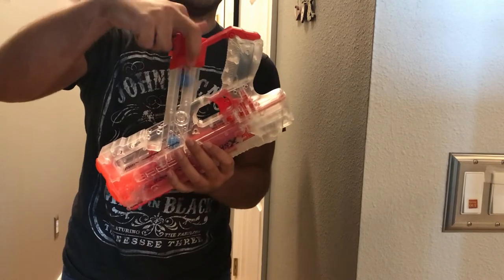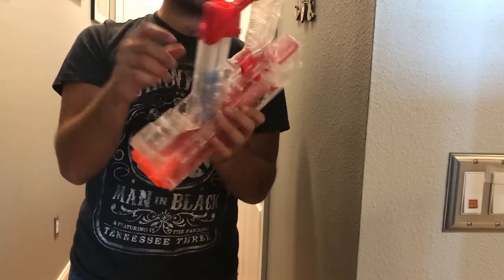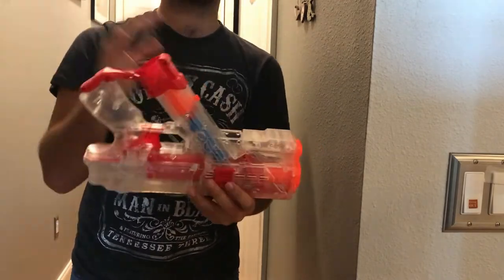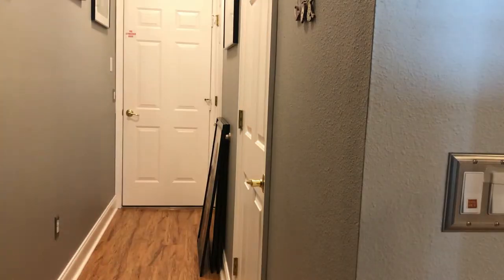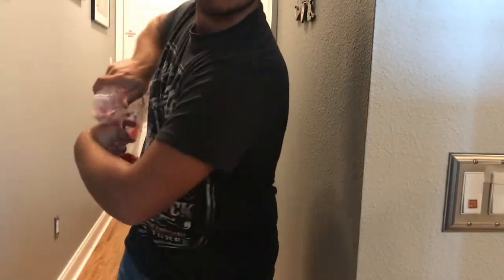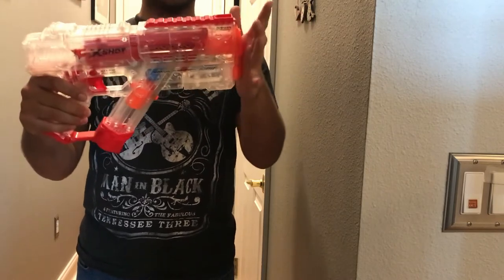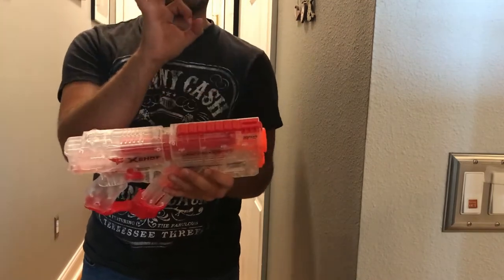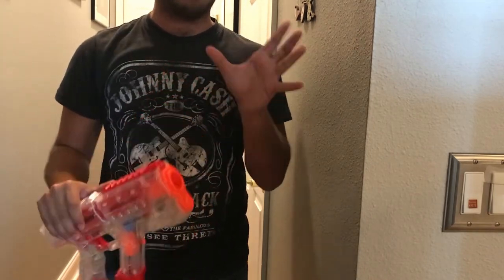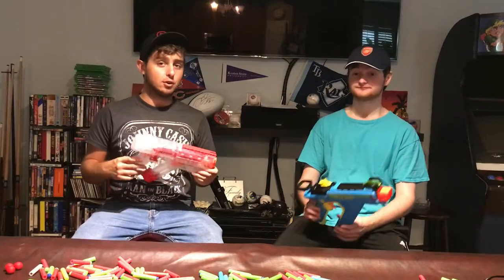Once you're done loading as many rounds as you want in there, there's this little button on the side that you have to hit for the feeding mechanism to spring up and actually push the balls into the cocking mechanism so that you can fire. That was also evidence that this thing feeds rival rounds reliably. The rival rounds and the X-Shot rounds are cross-compatible. So even if you decide you don't like this blaster, I would definitely look at the X-Shot rival rounds — the little X-Shot ball rounds — because they're going to be a lot cheaper than a rival round refill and you'll probably get more.